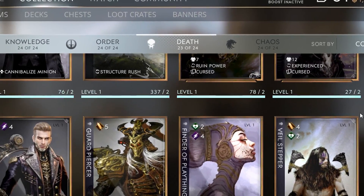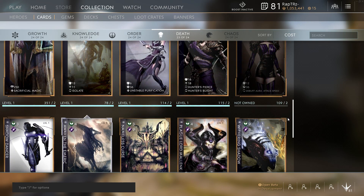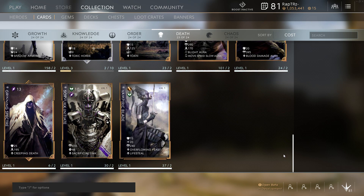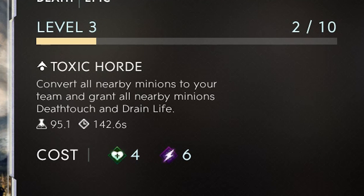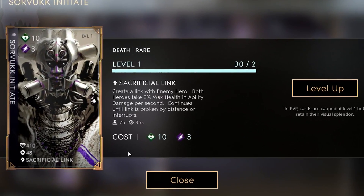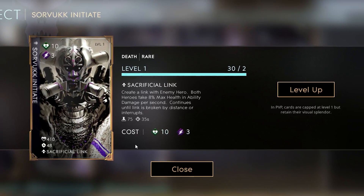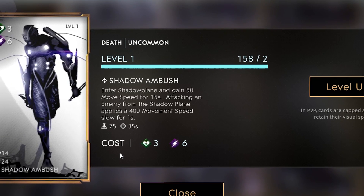Death is an insidious playstyle that bends the rules to your benefit. This affinity is truly a game changer, giving you the ability to implement crazy effects that will either make or break plays and fights. However, many of these effects depend on timing. Example effects: Awaken the Emerick — Toxic Horde, convert all nearby minions to your team and grant them death touch and drain life. Sword Vuck Initiate — Sacrificial Link, create a link with an enemy hero where both take 8% max health and ability damage per second until broken by distance or interrupts. Shadow Dancer — Shadow Ambush, enter the Shadow Plane and gain 50 movement speed for 15 seconds; attacking from the Shadow Plane applies a 400 movement speed slow for 1 second.